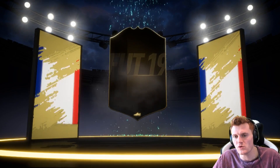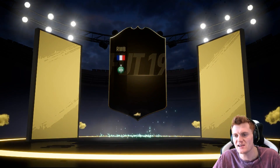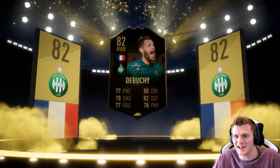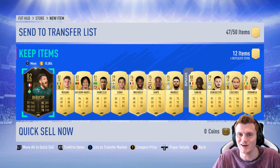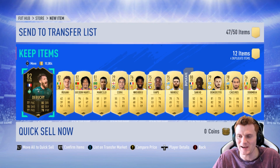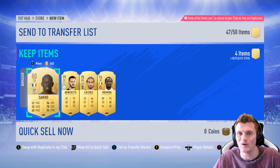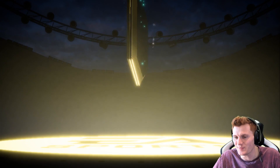We've got an inform — it's not a walkout though. French right wing back — we've got Tabushi. I'm actually devastated. I'm not going to lie — I'm absolutely devastated by how few walkouts I've had in all these packs. I've opened over 150 special packs and this is all I've got to show for it. I've had like four walkouts. Actually dreadful.